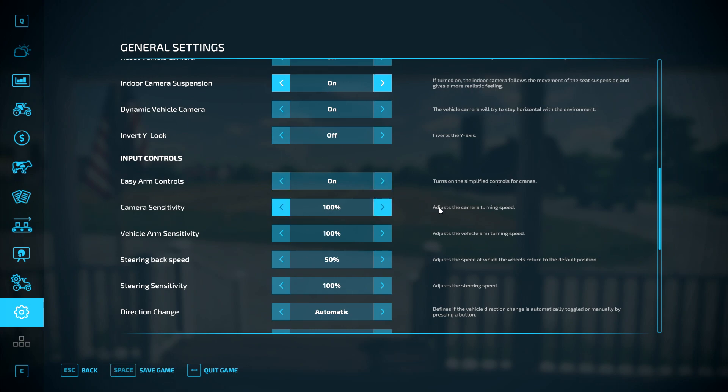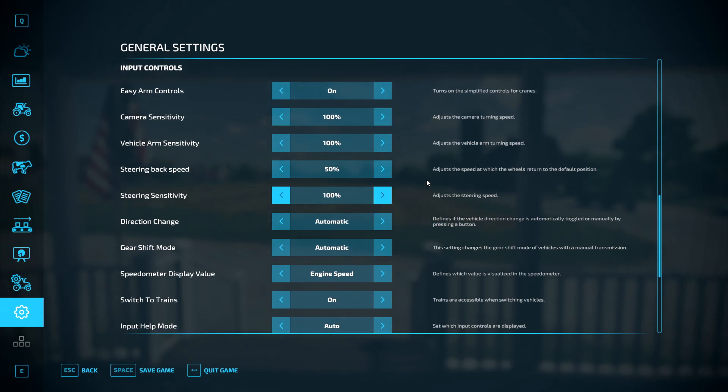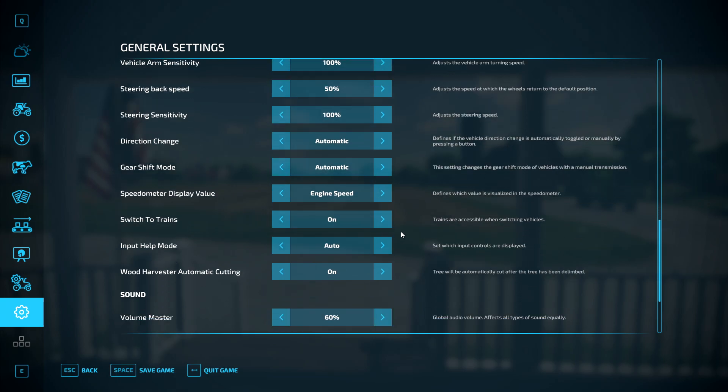Easy arm controls — turns on simplified controls for cranes; I've got that on. Camera sensitivity at 100 — adjusts camera turning speed. Vehicle arm sensitivity at 100 — adjusts vehicle arm turning speed. Steering back speed — adjusts the speed at which the wheels return to the default position; I've got 50. Play around with all of this and see what you feel comfortable with.